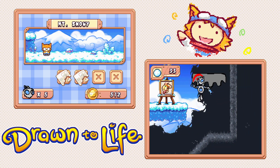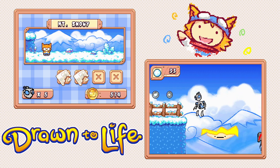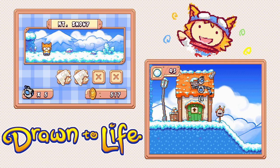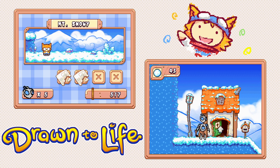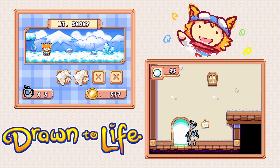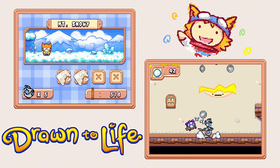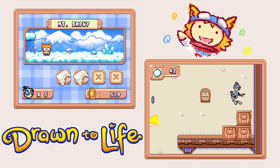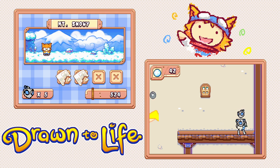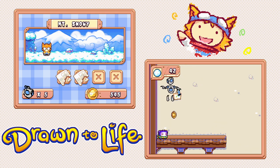I think you fall through it is the thing — yeah, okay, you fall through it. Why don't I draw myself things that impede my progress? It's a very strange idea I had there. I'm not above coming into your house and shooting, evidently.